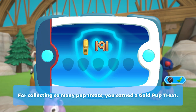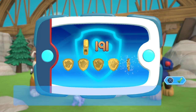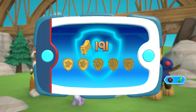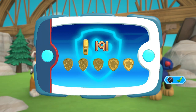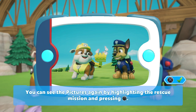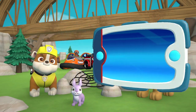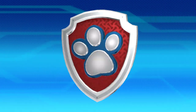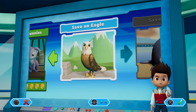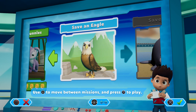For collecting so many pup treats, you earned a gold pup treat. You got all of the golden paw prints, and unlocked the picture for this rescue mission. You can see the pictures again by highlighting the rescue mission and pressing the triangle button. Pups, we've got a new mission — save an eagle! Use the left stick to move between missions and press the X button to play.